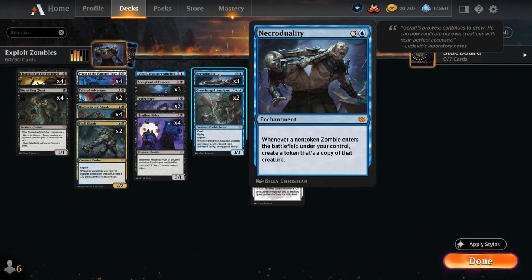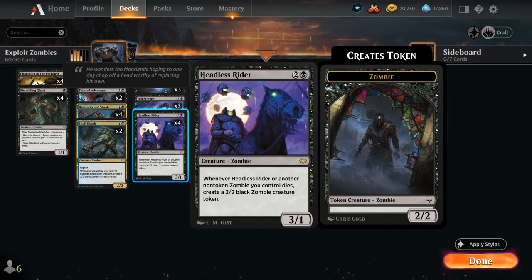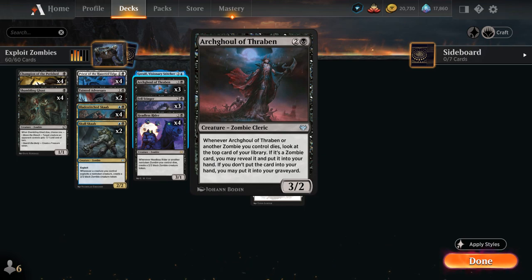Another card that has impressed me quite a lot in this deck is Headless Rider, the three-mana 3/1 zombie, saying whenever Headless Rider or another non-token zombie we control dies, create a 2/2 black zombie creature token. This will pretty quickly get out of hand, especially with multiples. We also have a small sacrifice and exploit theme in the deck to enable Headless Rider, giving us staying power against sweepers. We also have three copies of Archghoul of Thraben, the 3/2 zombie cleric — whenever the Archghoul or another zombie dies, look at the top card of your library. If it's a zombie card, reveal it and put it in your hand; otherwise you can put it in your graveyard instead, giving us some card selection.